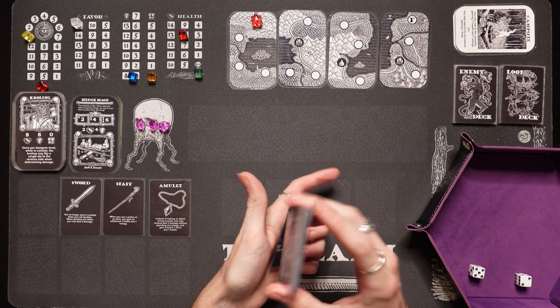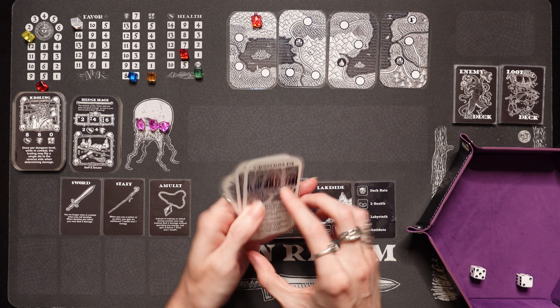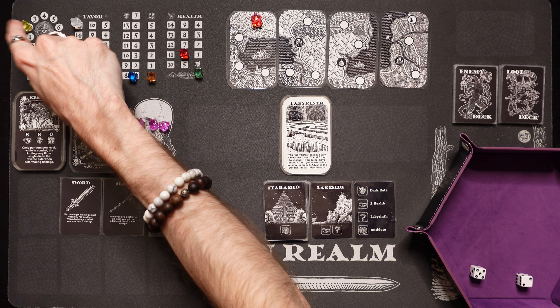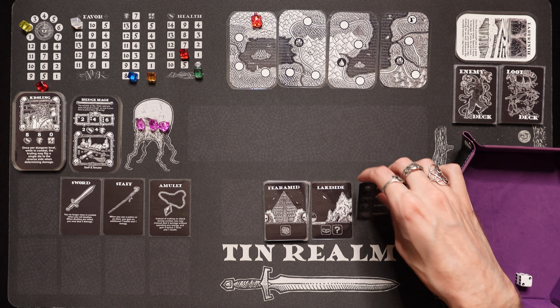What we got up ahead — we got the lakeside. There's a trap and an event. I can't really deal with traps right now, but that might be better than fighting an enemy, so we're going to go. It's a 2 health trap. And there's a labyrinth immediately. The labyrinths in Tin Realm are way more brutal than they are in Tin Helm. You find yourself lost in a dark cavernous maze — spend 2 food to escape. We don't have that. If you do not have enough food, you waste a day looking for an exit — advance the sundial tracker one day forward. That is so nasty. All enemies are going to have plus 2 health already right out of the gate. It took us an entire day just to find our way through this labyrinth.